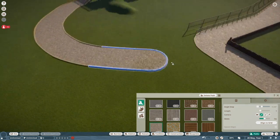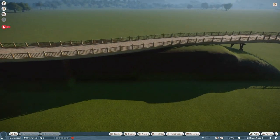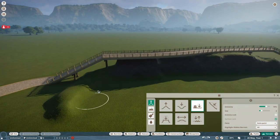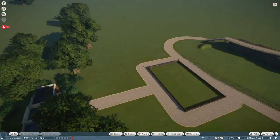Did I mention we're doing the Indian rhinoceros? I don't think I did. We're doing the Indian rhinoceros for our first animal, because I thought that was a cool one. I love Indian rhinos. I think they're awesome — just fantastic creatures. Mostly because I love rhinos in general. Rhinos are some of my favorite animals. That and pangolins — I love pangolins too.